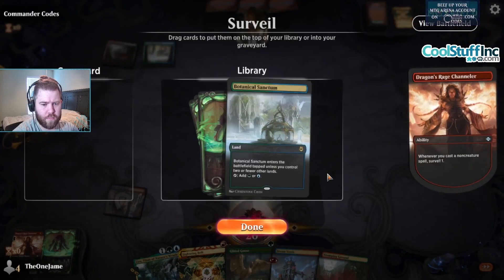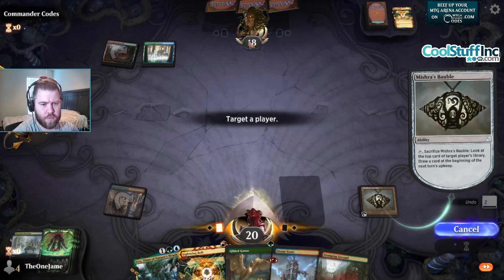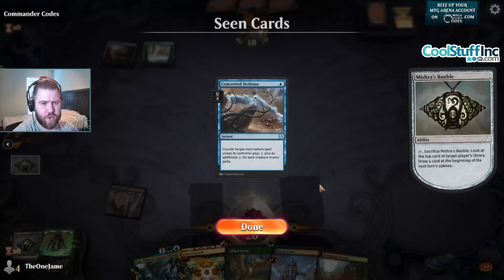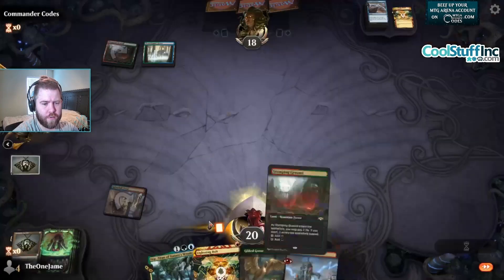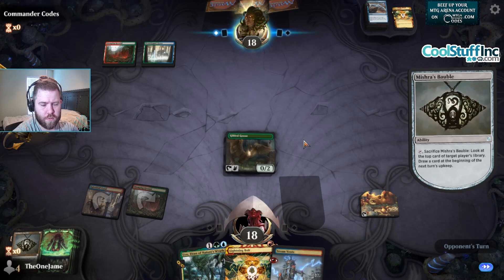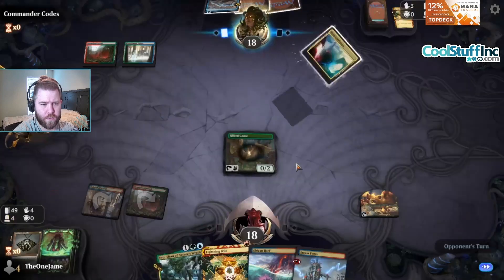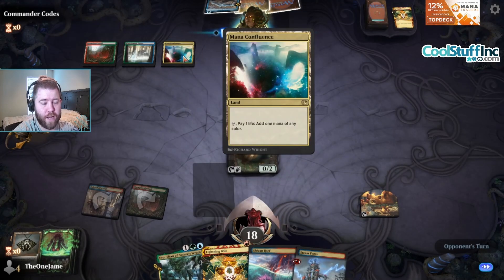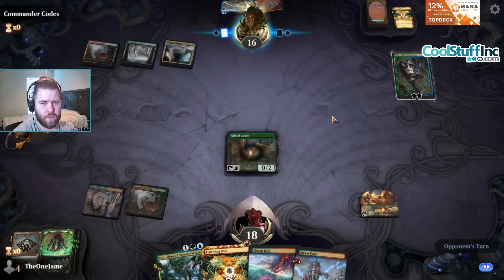Sanctum. Graveyard. Concerted Defense — counter non-creature spell unless the controller pays one plus additional one for each creature in your party. Interesting. If they play Oko next turn, it's really bad for us. Don't want to draw any more lands. We don't have double green for Uro yet. Mana Confluence? What deck are they playing? That's an Oko. Maybe they plus it — yeah, they plus it make food, right?